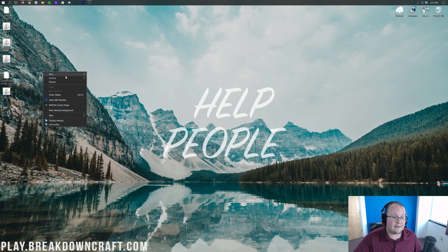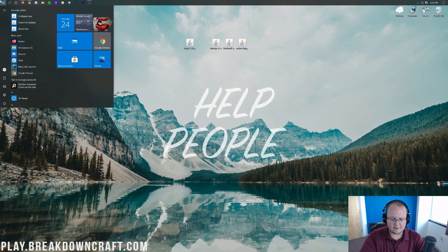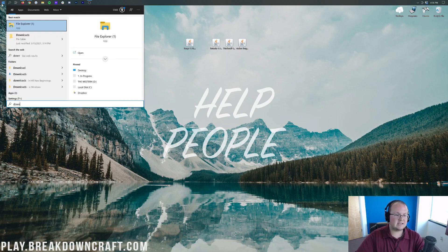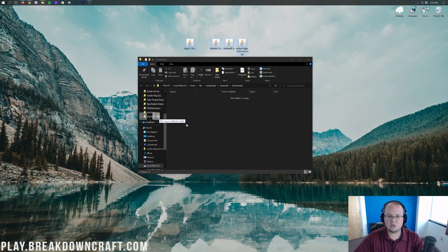Now we can minimize our browser and here on our desktop we have a bunch of stuff. We have Botania, we have Patchouli for Botania, and we have the Curios API for Botania. Then we have Forge. If these aren't on your desktop, no worries — they're going to be found in your downloads folder. Click the file explorer icon in the top or bottom left of your screen, then type in 'downloads' and click on that downloads folder. In there you will find all of these mods. Drag them to your desktop including Forge, just for ease of use.